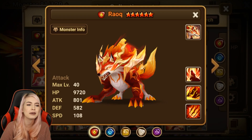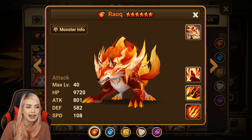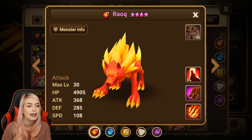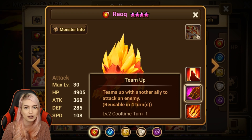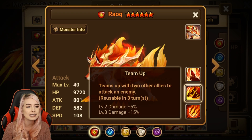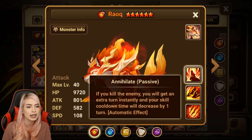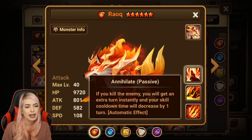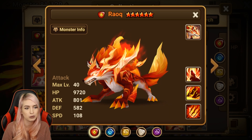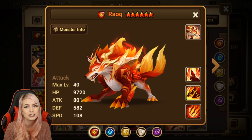The first unit I'm gonna talk about is Raok, the Fire Inugami, and he was actually the first two-way unit that I did myself. One of the reasons he's a really good Second Awakened unit is his second skill — instead of teaming up with just one ally to attack an enemy, he brings two allies in with him. He also gets a bonus on his passive, so if you kill an enemy you gain an extra turn instantly and your skill cooldown decreases by one turn, which makes him a really good two-way unit.